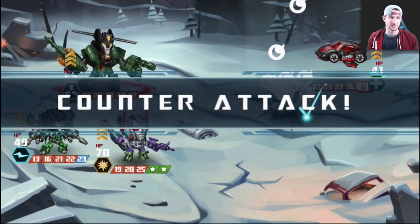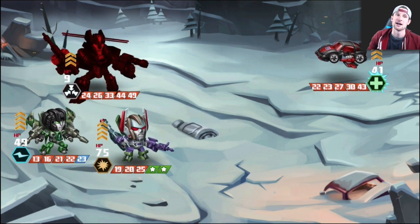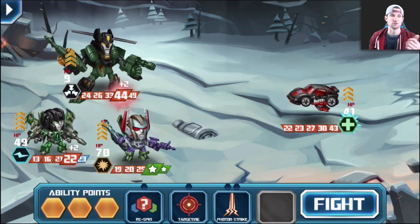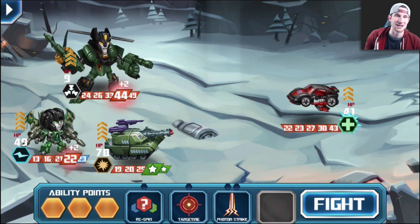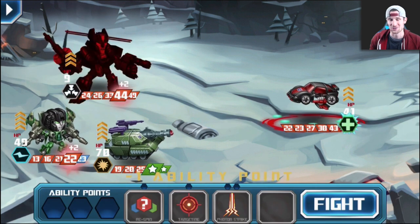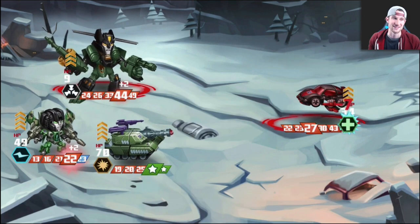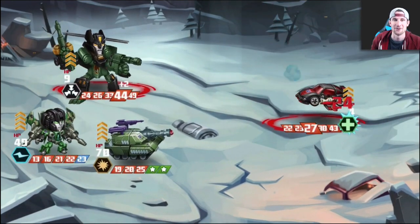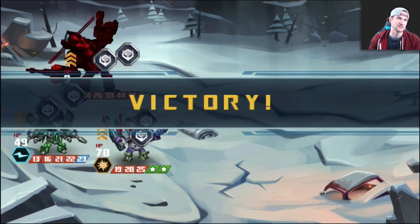So it's turn-based - each transformer gets a chance to attack the other team. You can use different abilities and skill points at the bottom to target or attack. There's a re-spin, a targeting option, and a strike. We're going to re-spin our top and bottom guys - he's going to change into a tank - and then use this strike on the last transformer on the other team who has 41 health left. We have enough damage to take him and a couple others out. We didn't lose a single transformer that round - victory!